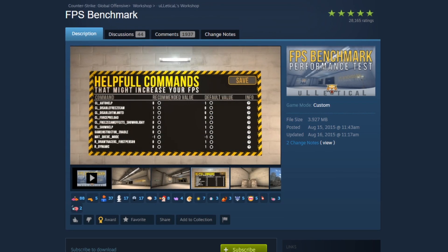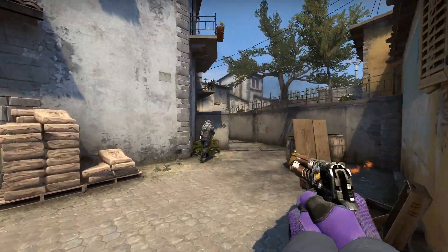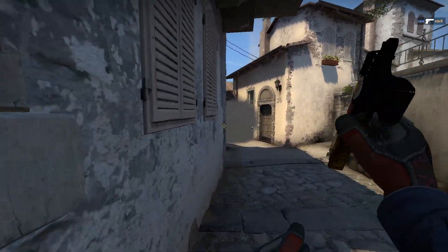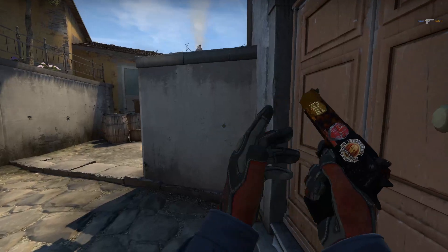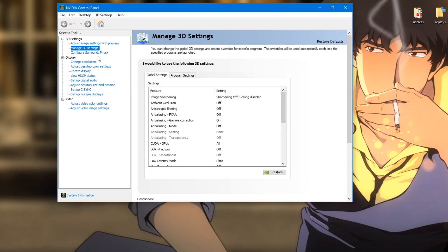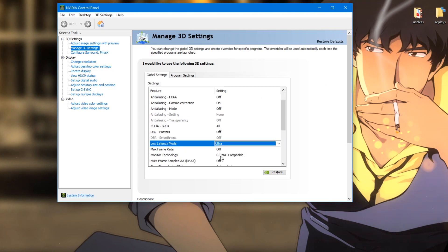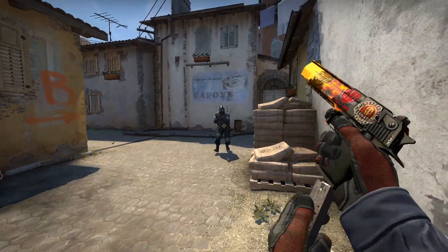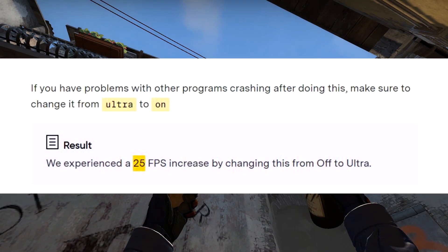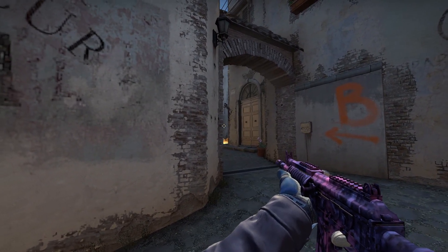The next step personally stopped frame drops for me pretty much entirely, or at least to an extent where I don't notice massive frame drops every time I open the game and take my first couple of gunfights. Go to your desktop, right click, go to NVIDIA control panel, then manage 3D settings, and set low latency mode to ultra. This apparently changes how many frames are prepared by the CPU before sending them off to the GPU. Whoever wrote the article said they got a 25 FPS boost from doing this.